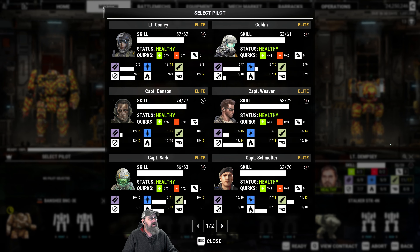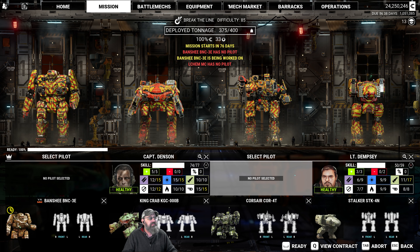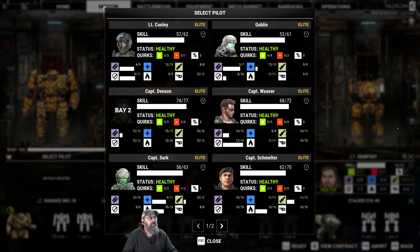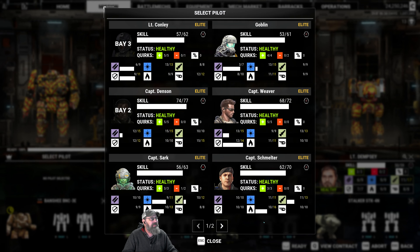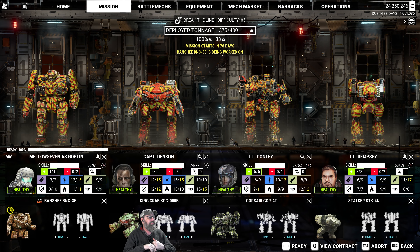Who is the best with projectiles? Denson does. Let's put Danny O in there. This is not the Weaver one because it's all energy. We've got Sark — she's got 11. Notice Shenandoah and Junior Oliver here — they are more or less the same for their weapon skills: 10, 11, 12, 10, 11, 13. He's a little bit better for heat and a little bit better defensively, all the way around. I'm going to go with Conley. Let's not risk all of our member pilots in one mission if we can avoid it. I'm going to go with Goblin in this one.